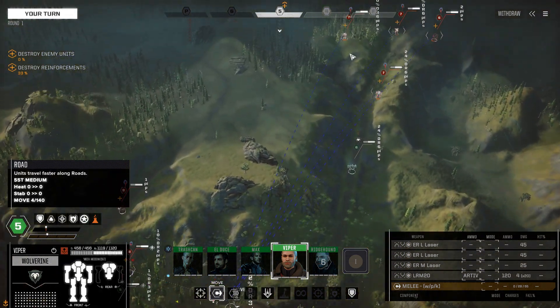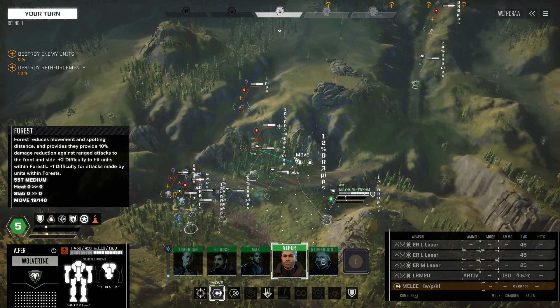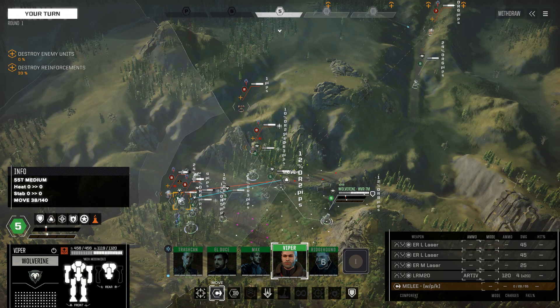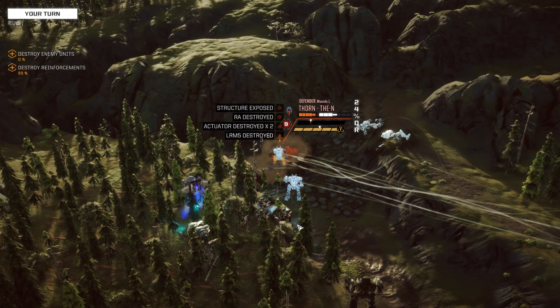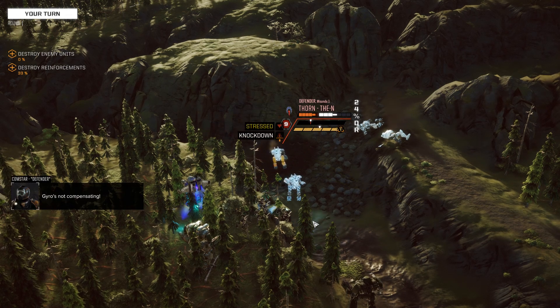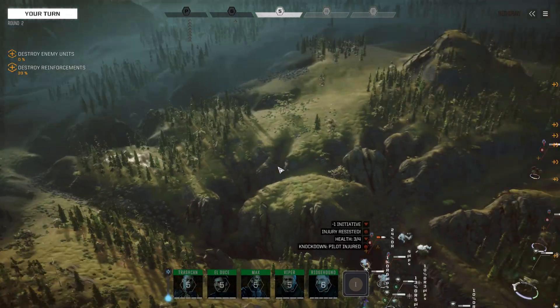The Wolverine would be a decent option to start putting fire on that Hermes, but the LRMs — there's too much evasion, so there's nothing for it right now. We'll just move over here and fire in at the damaged Thorn, hoping that our LRM rack might be able to knock it over. The LRT should give a knockdown as well. Two of the lights are gone and the third is knocked over — pretty good for us.